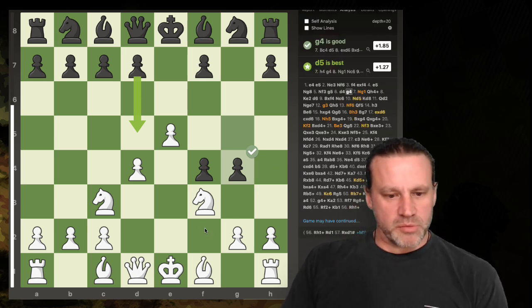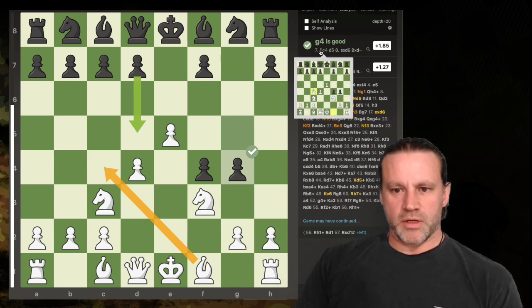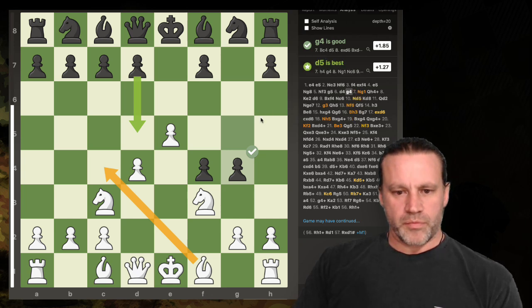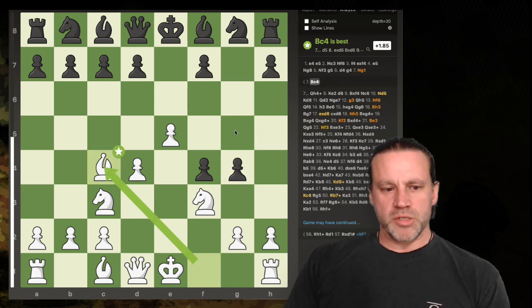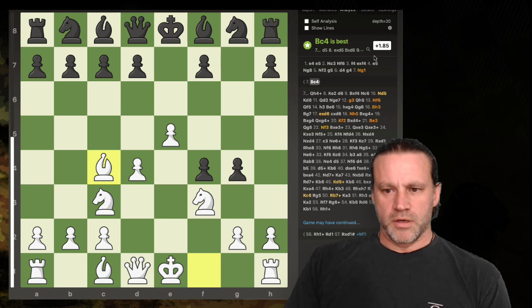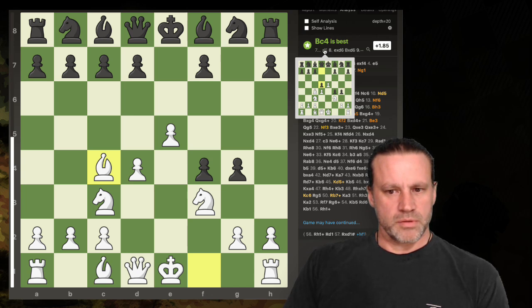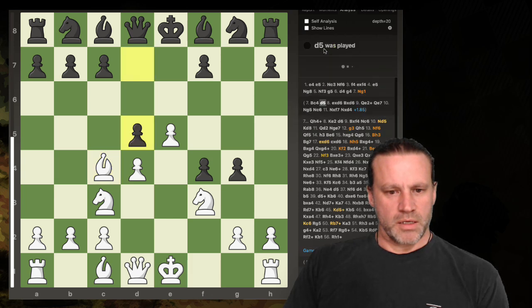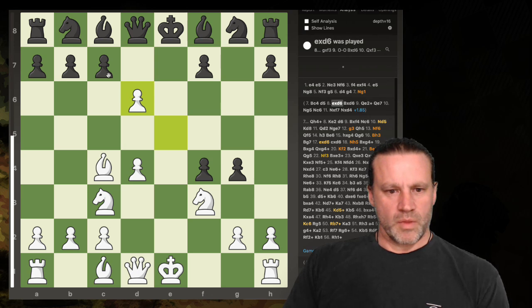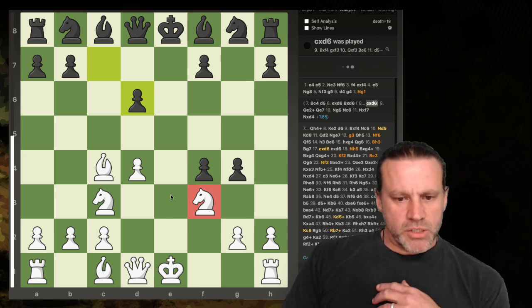d5 is best, g4 is good, but then bishop c4 — it seems to want me to give up my knight. Why bishop c4? It's best, but now the evaluation bar has gone back to 0.5. Whereas this says 0.185 — go figure. It says d5 here is the best move, then captures en passant, then g takes. It's got us kind of equal but I do have this development lead.